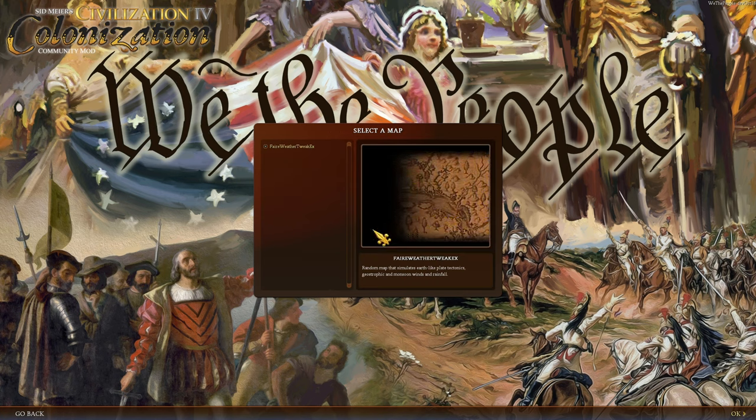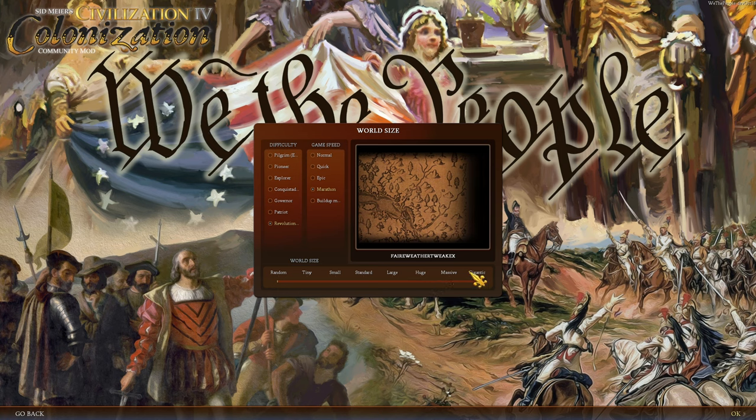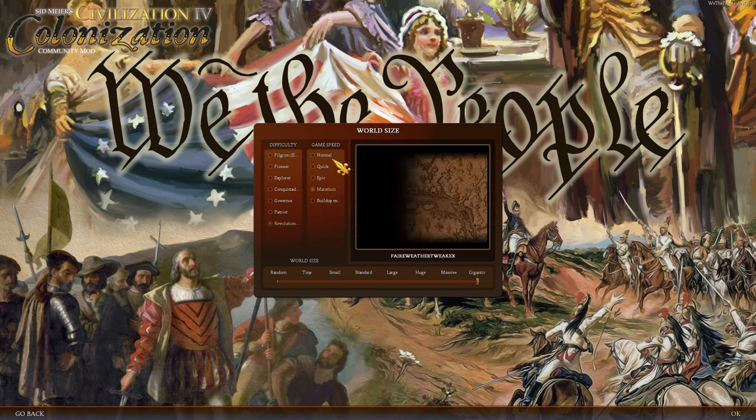We'll be using the only map script in We the People, which is absolutely amazing for generating interesting landforms. We're going to go with Revolutionary — the hardest difficulty — and the largest map size, Gigantic, which should hopefully not have crashes according to the developers. We'll go on Marathon speed, which is three times slower than normal, because the map size is enormous and we need time to move around.